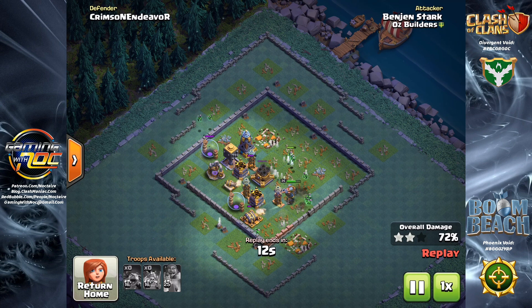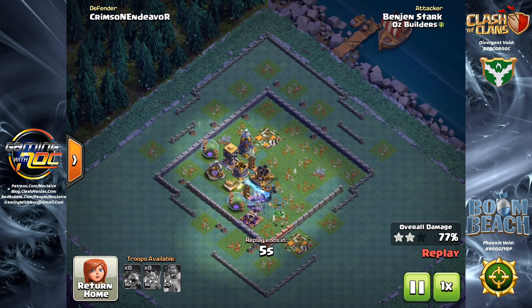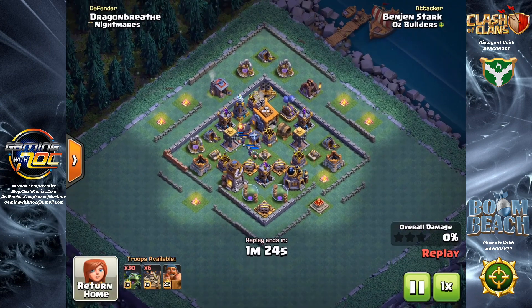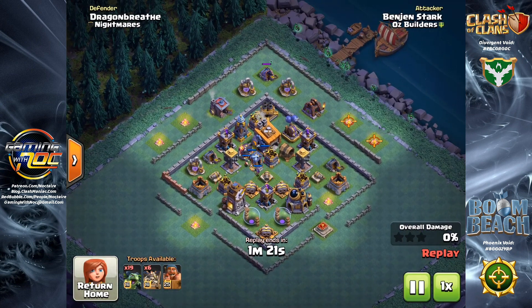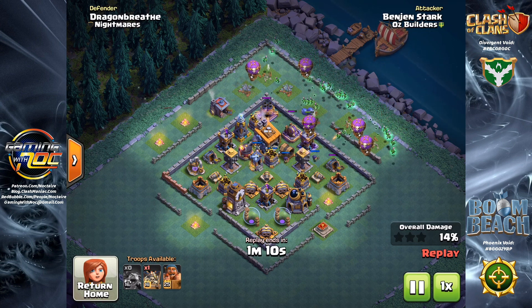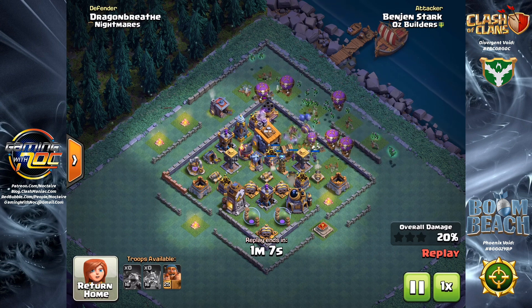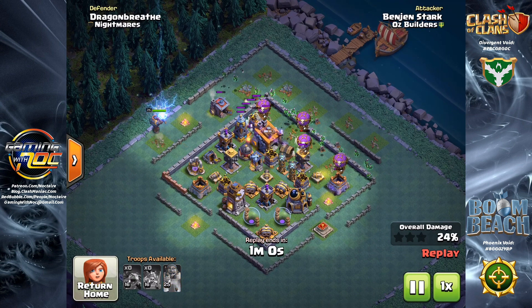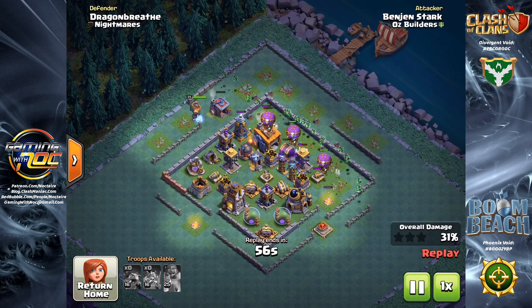Most people, because the meta is ground — and I don't think there's any denying that — will design their base more to defend against ground. In these first two replays, one of the firecrackers was still red, because most people will upgrade ground defenses before air defenses. Firecrackers and air bombs can only hit air, but things like the mega tesla, hidden tesla, roaster, and archer towers all hit both ground and air. So you're typically going to upgrade those first if you're focused on ground attacks, because you get the double benefit.